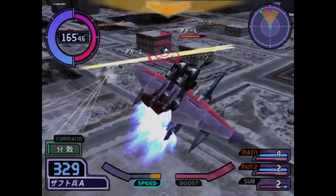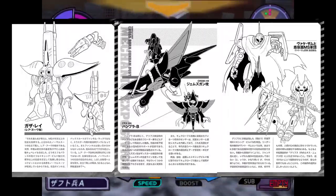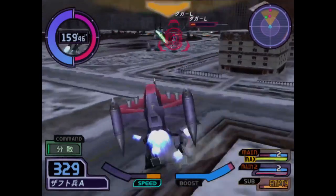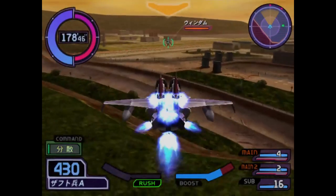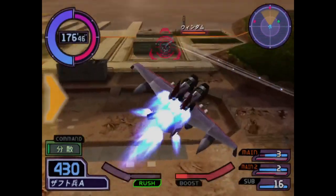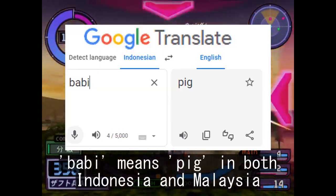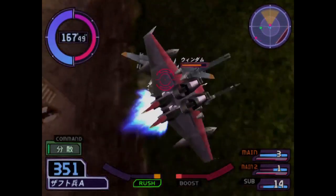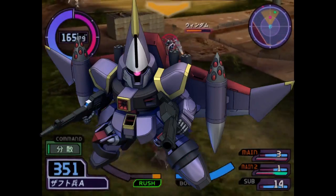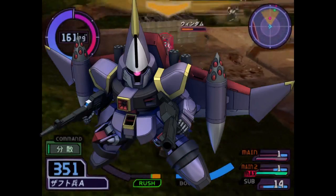Ever had the desire to rain hell on your foes while looking like a mech from the manga Crossbone Gundam Dust? What do you mean no? This is the AMA-933 Babi, a heavily armed, transforming mobile suit from the series Gundam SEED Destiny. Funnily enough, the word Babi means pig in several East Asian languages, which somewhat coincides with the fact that this thing looks like a very dedicated Bad Piggies player jerry-rigged it out of spare parts.